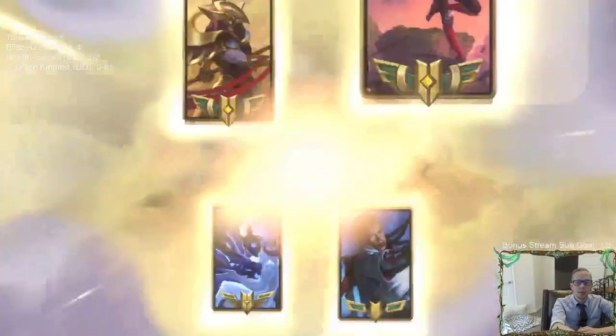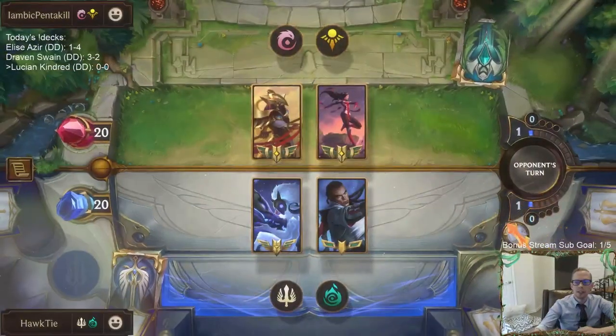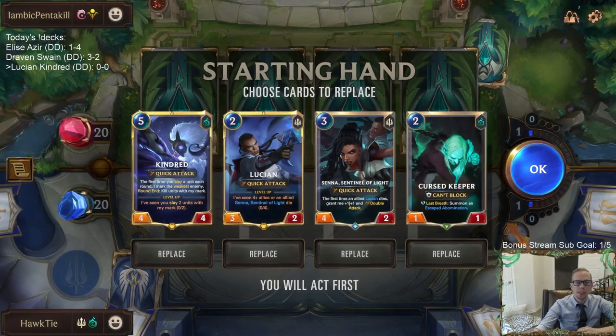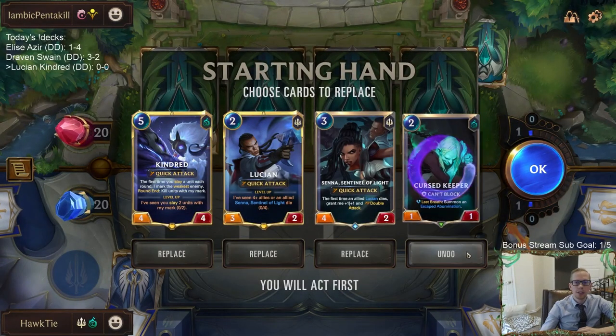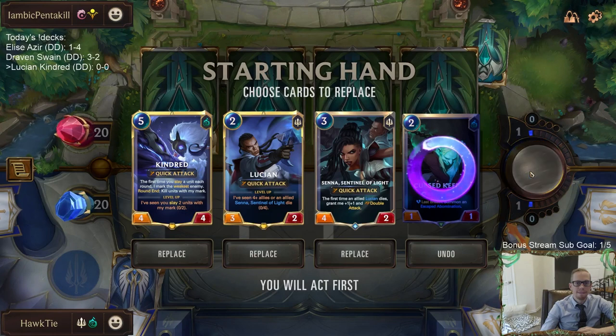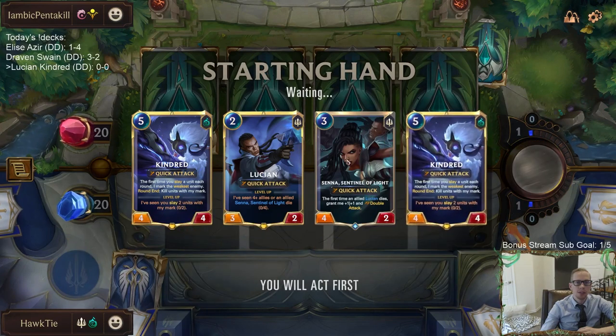All right, first matchup is Aurelion Sol/Azir. We're not playing anything like Radiant Guardian, which could be awesome here. We mulligan the Curse Keeper since we want a 2-3-5 curve. We keep the Lucian/Senna combo.